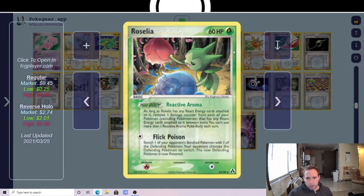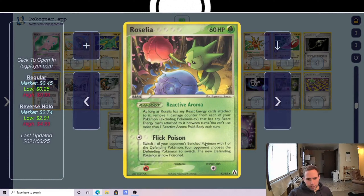One copy of Roselia for the Flick Poison attack. This was a very common strategy against LBS — you trade closely throughout the game, then admin them to a low hand size and Flick Poison the Blastoise. In a lot of situations that just spells the end for them, because they'll have a very hard time hitting a Switch or Warp Point off a one or two card hand. Flick Poison can also be annoying against Dragthrode and Metanite.